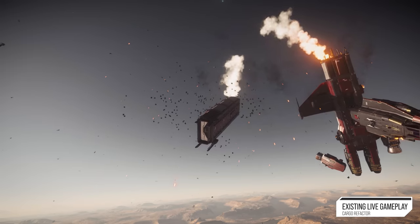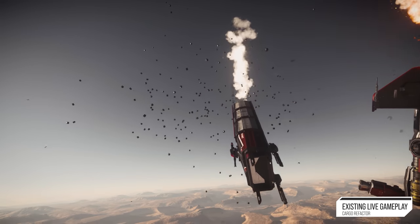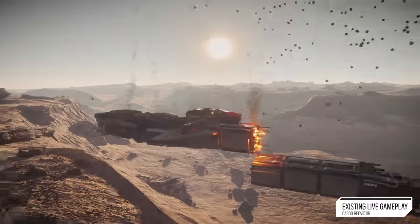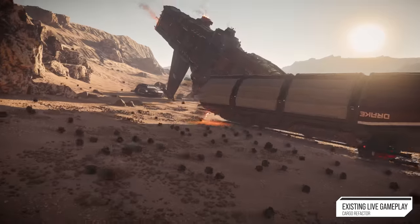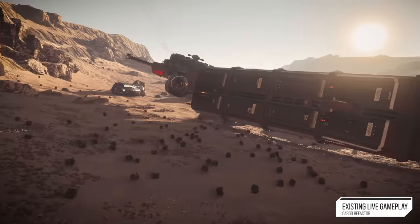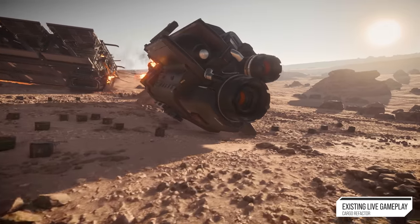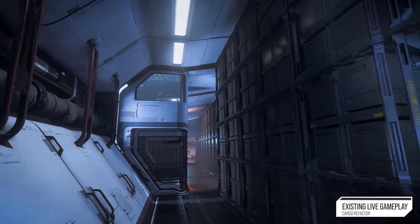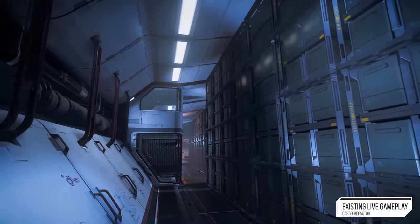So what we had to do is a kind of hack to the cargo system, such that when a vehicle explodes, instead of generating the larger 1 SU boxes on destruction, it actually generates the smaller ones in this kind of gamey, magical way so that the player can actually go pick up some of the boxes from the destruction. For example, the C2 has 696 SCU, which equates to 5,568 1/8 SU boxes that you have to loot.